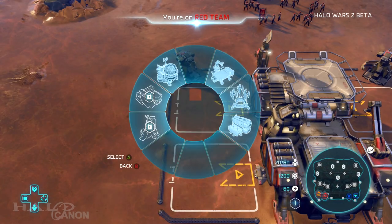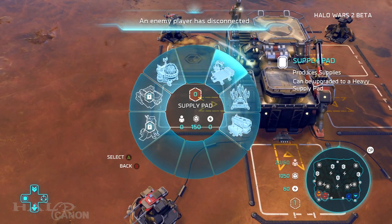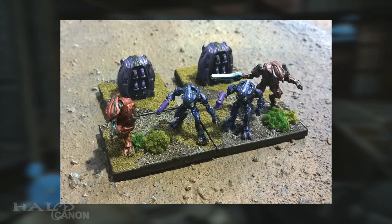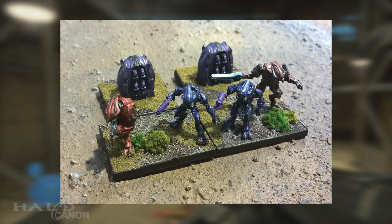And while that was certainly a load of new lore, we have some older lore — technically speaking — to follow it up, as we discuss new figures for Halo Ground Command released over the holidays. First up is a Covenant Command Pack which adds two elite commanders, notably the officer from Halo: Reach.